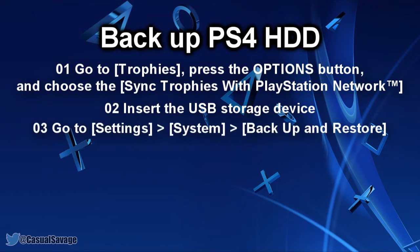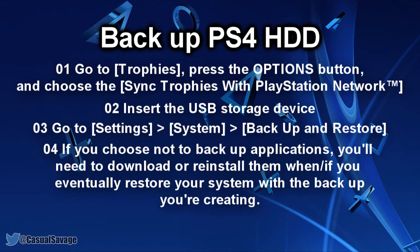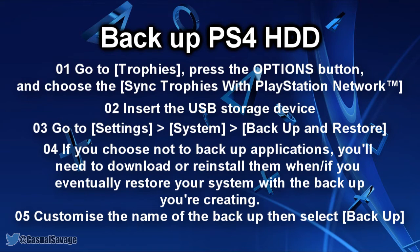From there go to Settings, System, then Backup and Restore. If you choose not to backup your applications, you'll need to download or reinstall them when or if you eventually restore your system with the backup you're creating. Then on the next screen, you can customise the name of the backup. Once you've done that, select backup.